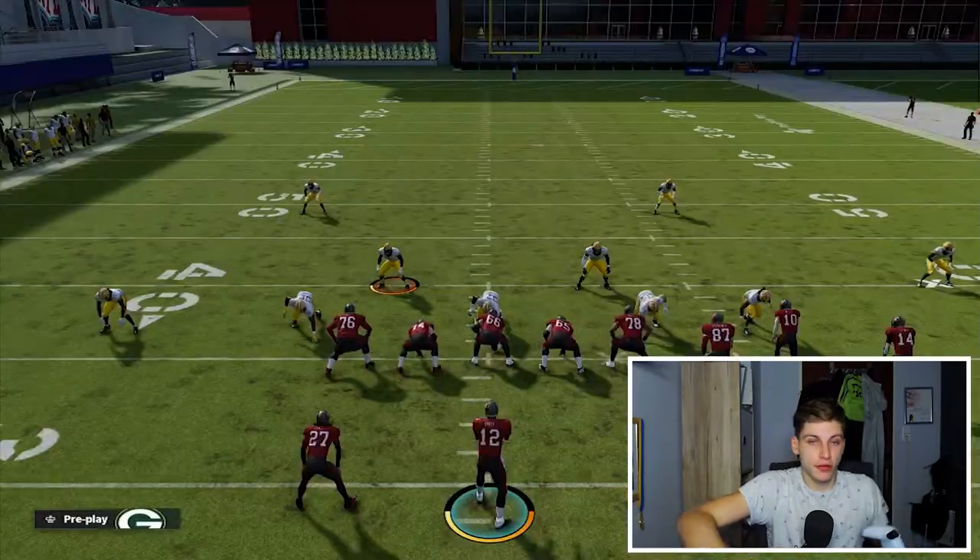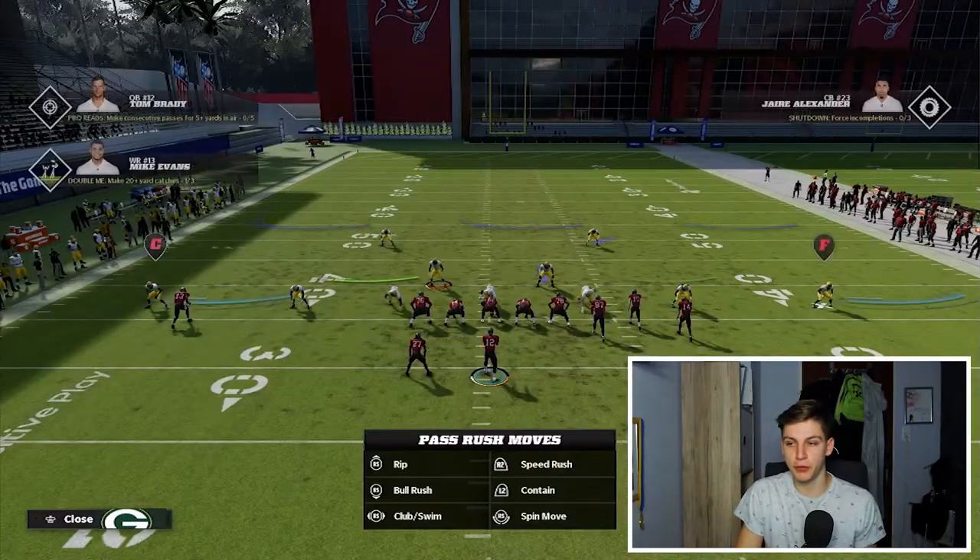I'm going to mostly focus on that — both of those guys in vert hooks. I appreciate you guys very much for watching this video. This is a tip that I just found recently. I played against somebody who did this to me out of bunch and it was a struggle. This is one of the things I think is best suited for stopping trips end and also stopping bunch, because it just takes care of a lot of the meta runs. I appreciate you guys very much. I'm trying to be a little more active. Peace out, see you in the next video.